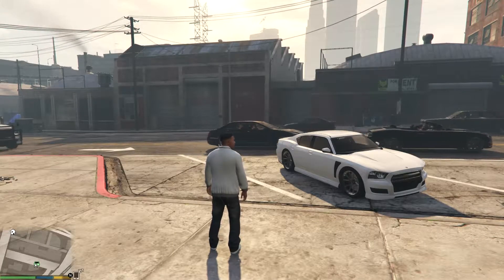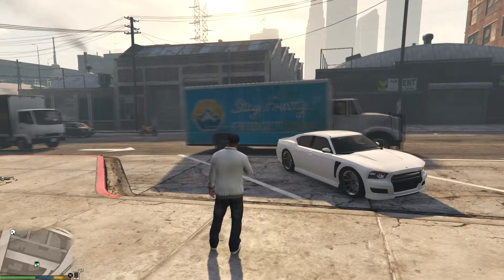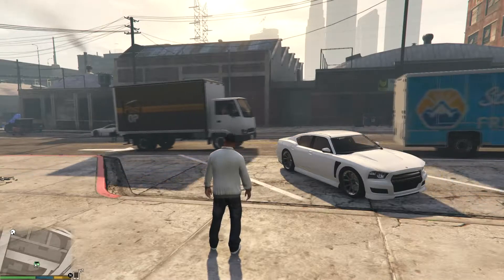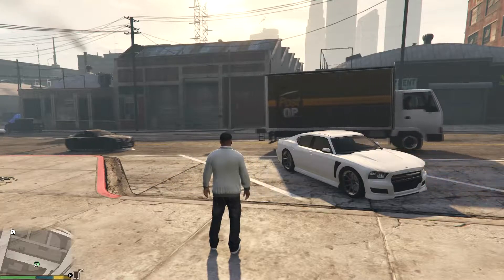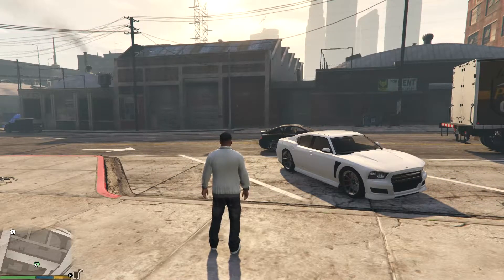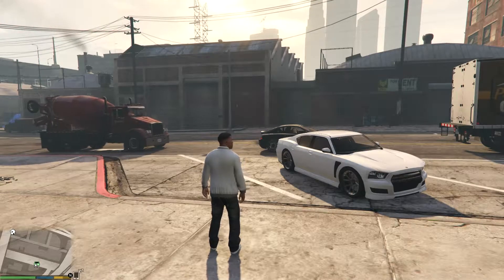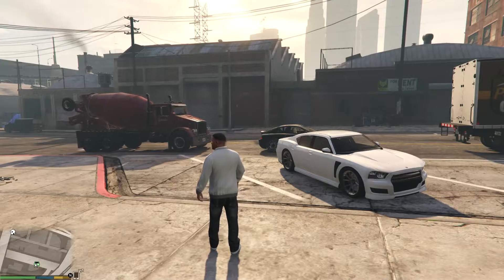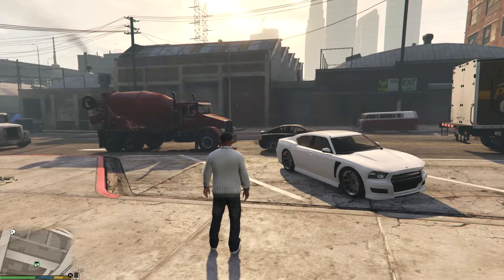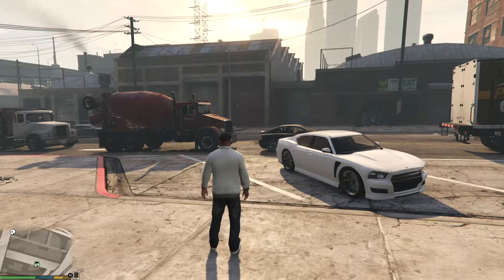Welcome to Grand Theft Auto 5. This is Super Dave's channel, D1. We're going to do modding for the first time. In the previous episode, I showed you how to apply modding to your game — you download it and put it in the folder with your Grand Theft Auto 5 EXE file. Now we're going into the mod to show you how it works.